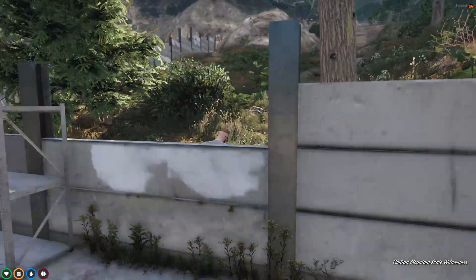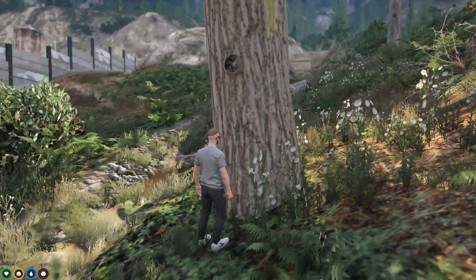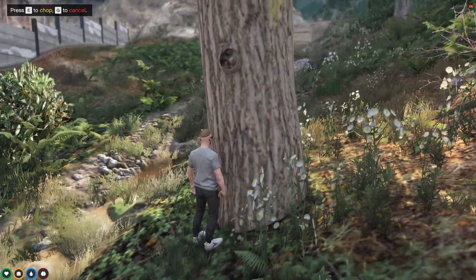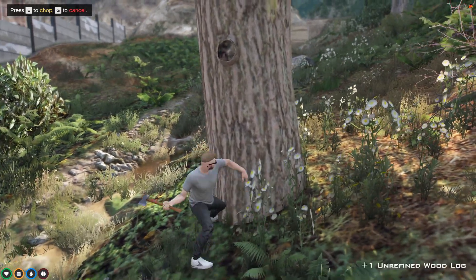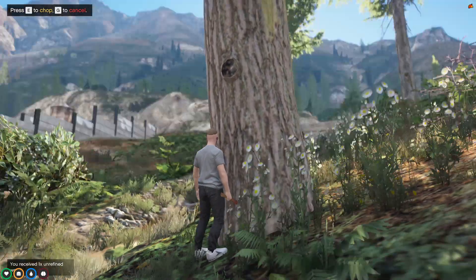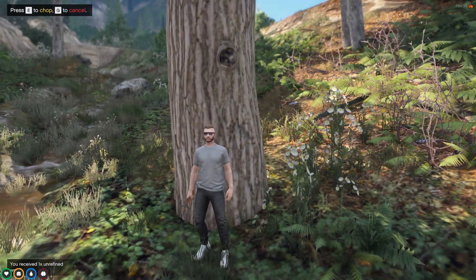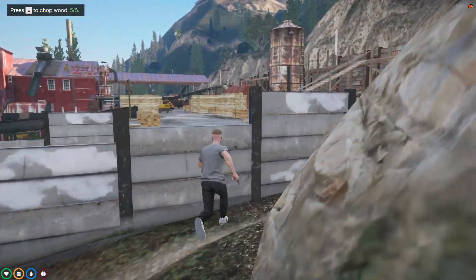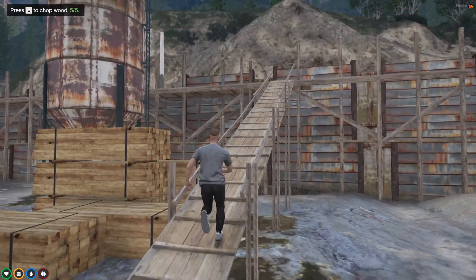Once you harvest from a tree you get unrefined wood, then we'll show you the next process after this. You just wander up to a tree - it says three of five, so somebody must have already been out here chopping. We'll show you exactly what it looks like once you get an unrefined wood piece - there you go, you get that into your pocket. I need to gather a little bit more wood, just hang on.